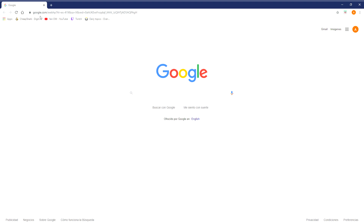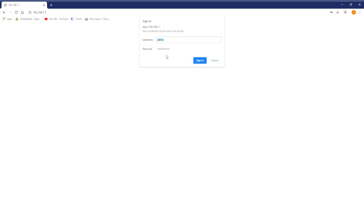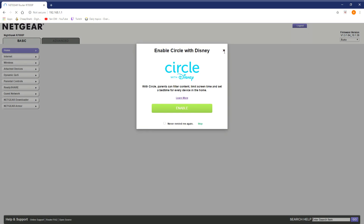First, you just want to go to the search bar and type in your IP. By default, your username and password are going to be 'admin' — you can find them on the bottom of your router. Enter the password and you can change it later. Then sign in.